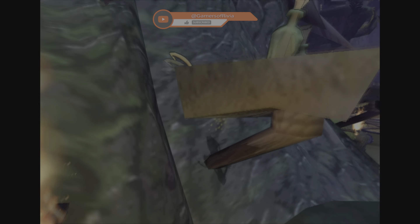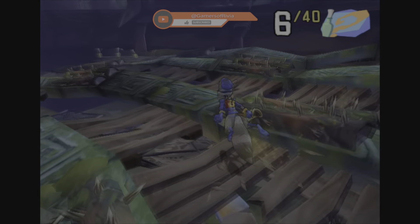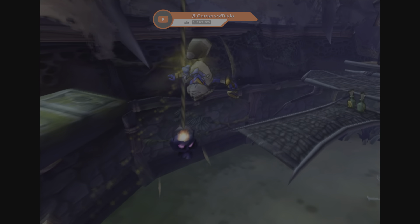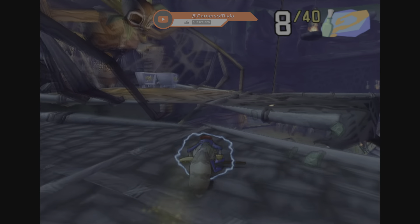Sly will eventually be able to latch onto that support and pull himself up to the second floor. There will be spotlights up here, so be careful when you're jumping along. Try not to use as many of those wooden supports as you need to, and go ahead and take out the alarm, because you will be going back up this way if you do it the way I'm doing it.